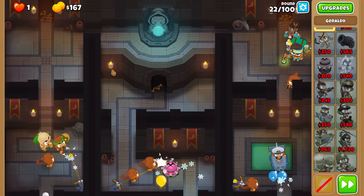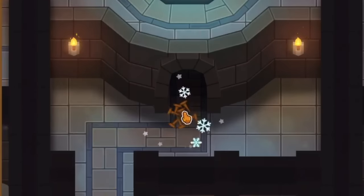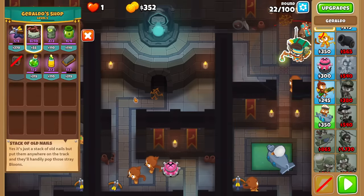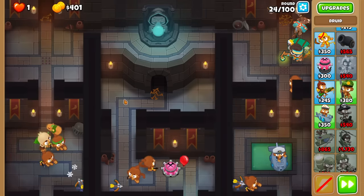These are the rounds I should activate the traps. Holy, that was clutch. I'm not worried if I die here because it's just my first run, but still that was close. We'll just tank round 24. I should have spiked, but whatever. Let me see if I can go for the Druid of the Jungle now.